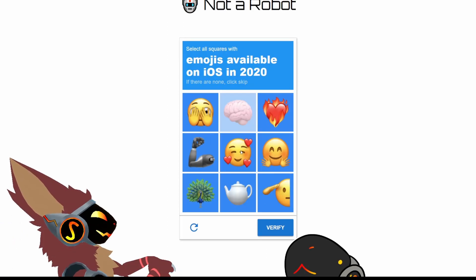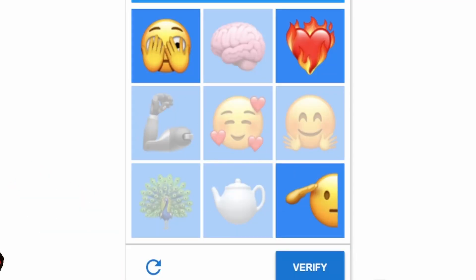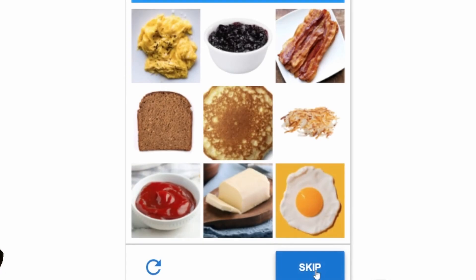Brain had to be in there. This one's pretty common. The teapot was in there as well I think. Peacock I think has been there forever. Hug? I don't know about the other ones though. Mechanical arm? So it was these. I guess I just never did that combination.